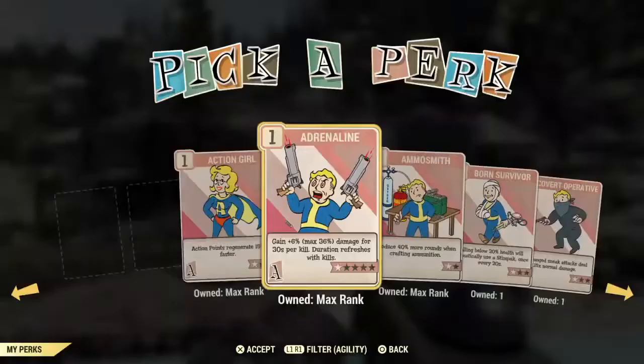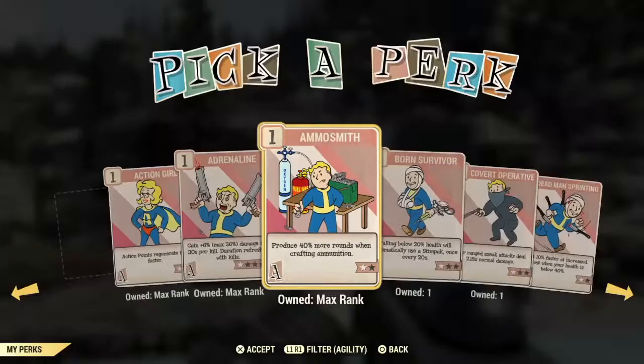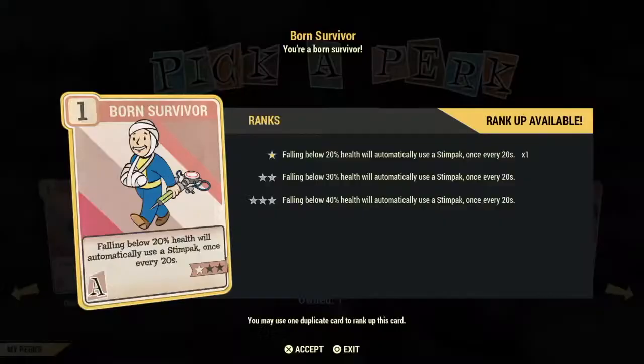Ammosmith is another excellent card to invest in and you want to max this card out — at the first star it gives you 50% more ammunition that you craft, all the way to 80% when maxed out. Born Survivor is another excellent card to invest in. If you are a bloody build, only put one star in this — if you put more stars and you are a bloody build, you will never hit the 20% health activation threshold since you'll already be below 30%. Any other build besides bloody should put three stars in it.